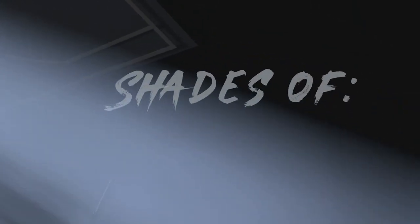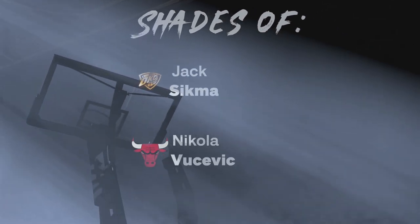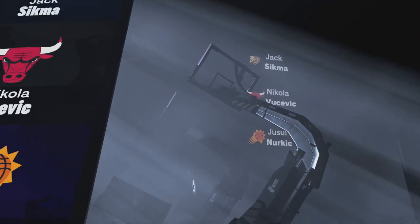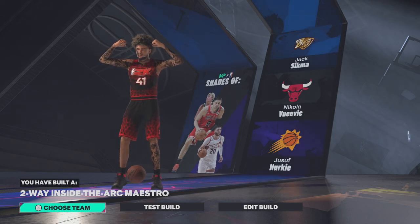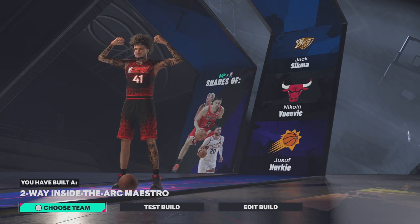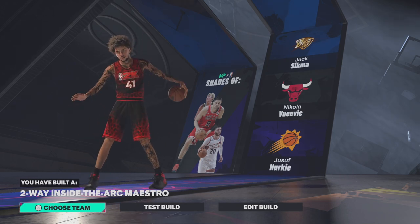After you're done, hit Continue and the three shades are going to be Jack Sigma, Nikola Jokic, and Nurk — Trusef Nurkic. The name of the build is going to be a Two-Way Inside the Arc Maestro. I hope you guys love this build as much as I do. If you change a couple things, let me know down below in the comments — I'd love to know. Don't forget to hit the like button, leave a comment, subscribe, notifications on. We go live every single day, don't miss a stream. Hope to see you guys on the next one!